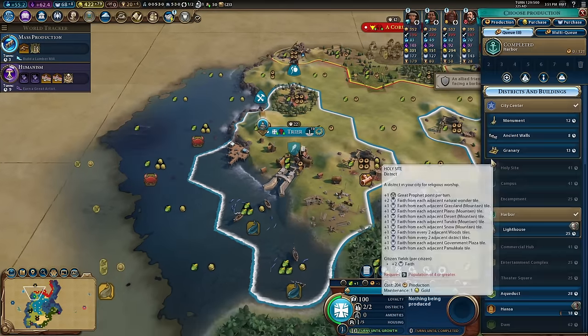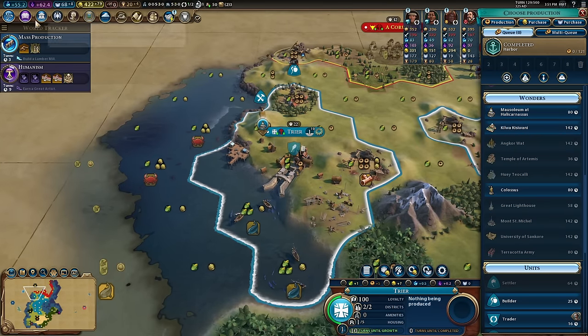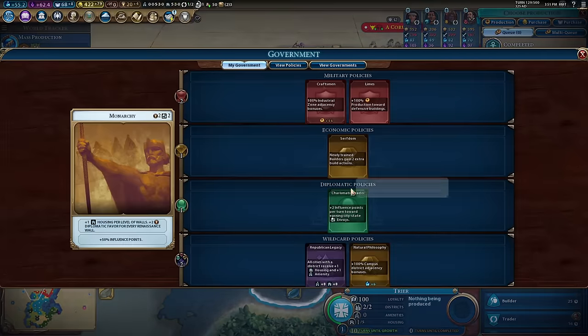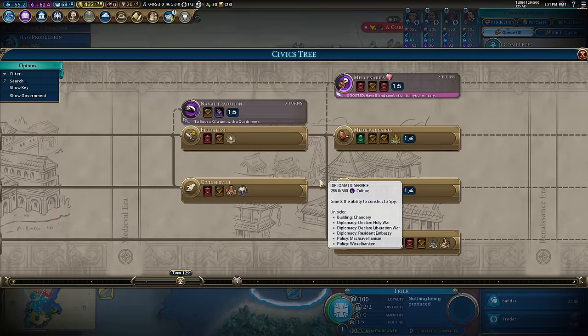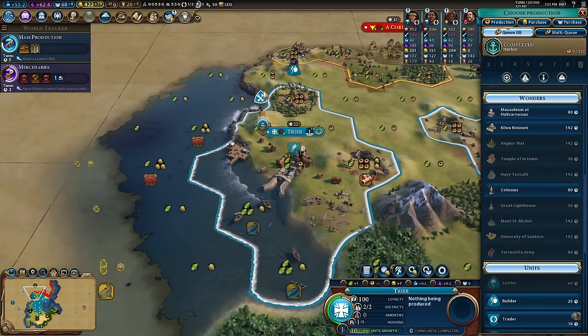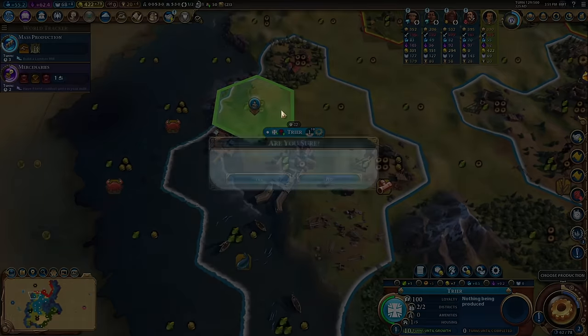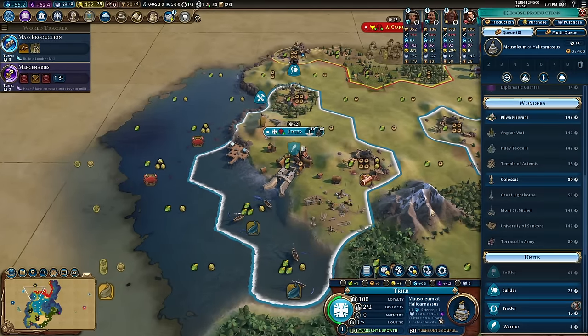Humanism is done — three era score for a harbor of four adjacency or more. Now I want to go for the Mausoleum. I've made a small mistake: my government needs a particular card, costing 375 gold to change. Mercenaries is a good one — quick, two turns. What I want to do is build the Mausoleum right there, which gets us some culture.